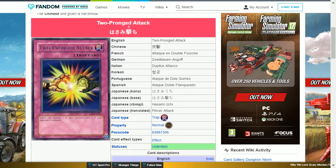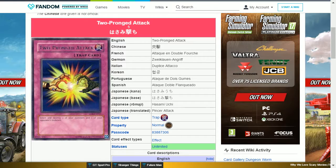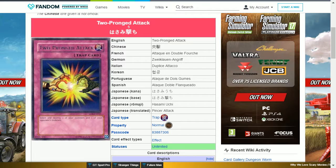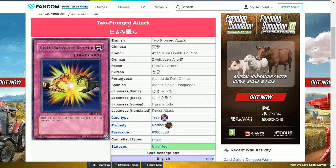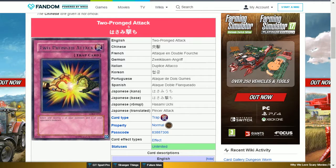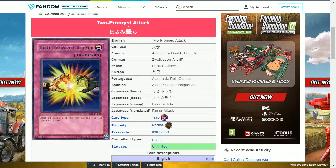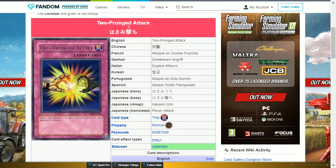The next card is Two-Pronged Attack. This is a normal trap card that says: select and destroy two of your monsters and one of your opponent's monsters. Trust me when I say it is not worth getting — it is also the lowest rarity so you should have easily met what you needed. It is the equivalent of a minus two, because you're sacrificing your two monsters just to remove one of theirs. It's from one of the oldest sets when simple battle destruction was enough.